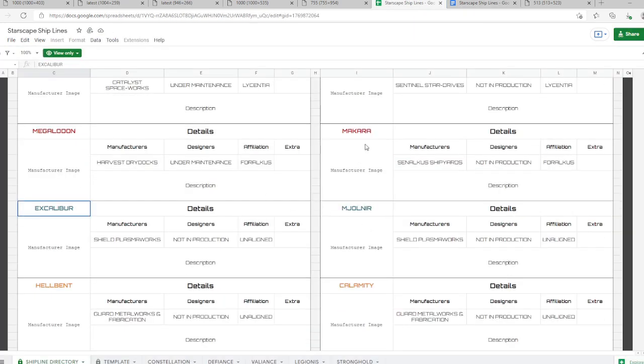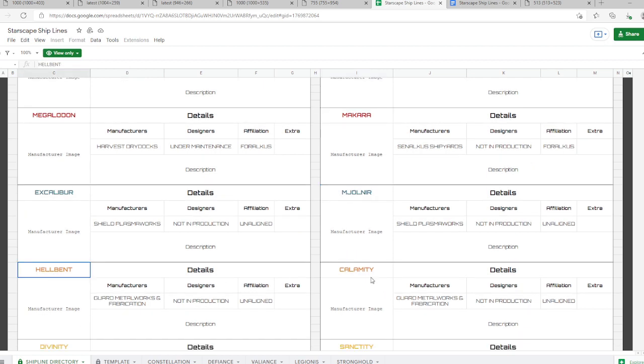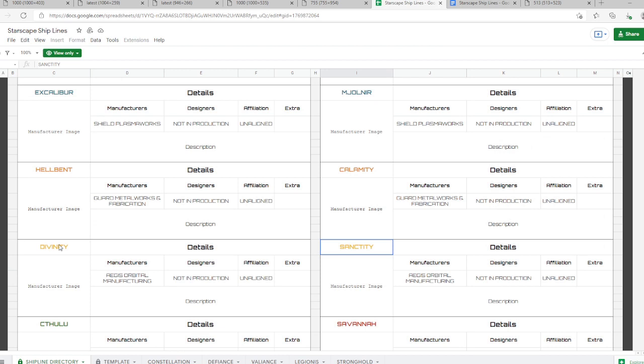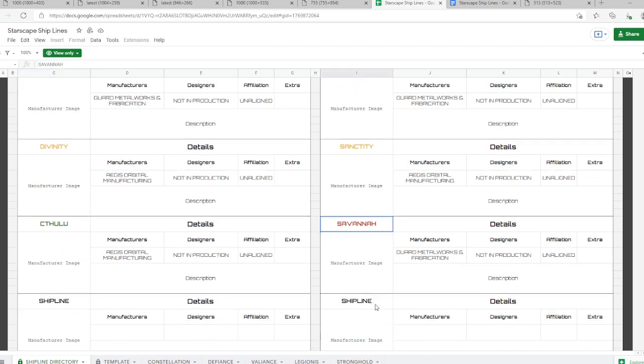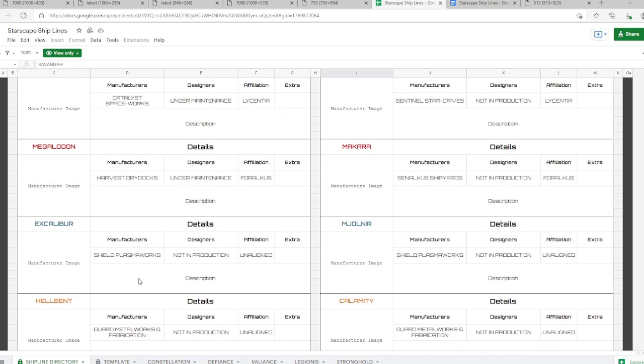Back to the new lines coming out: you have Excalibur, Mjolnir, Hellbent, Calamity, Sanctity, Divinity, Cthulhu — that just sounds like destruction — Savannah, and then some extra ones that might be put in later.